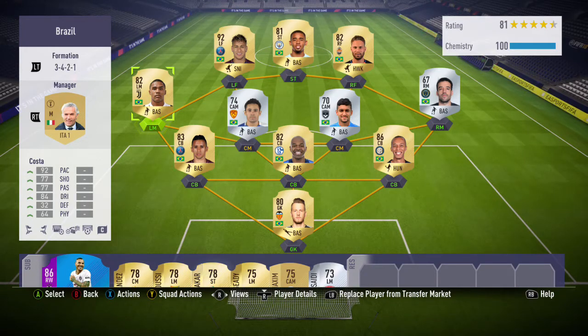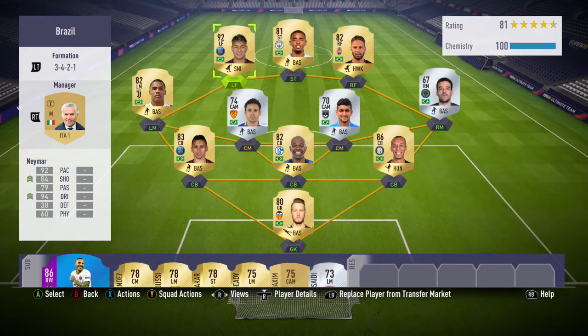Moving over to the left-mid position, I decided to go with Douglas Costa because of the 5-star skill moves. He has 92 pace, 77 shooting, 77 passing, along with 84 dribbling. This guy I was actually very impressed with. If you can't afford Neymar, this is the guy I would recommend. Then maybe go with someone like Jairzinho in the left-mid position. He's very good at performing running combos such as running Waka Waka and running Double Touch Exit — overall just a very good card.